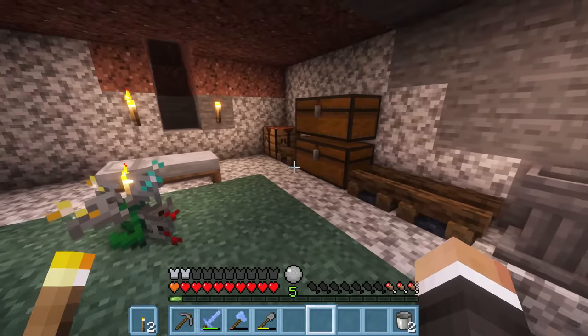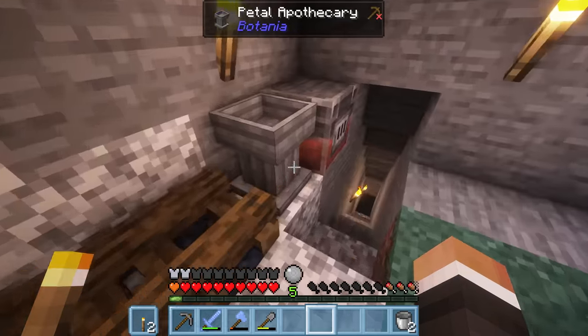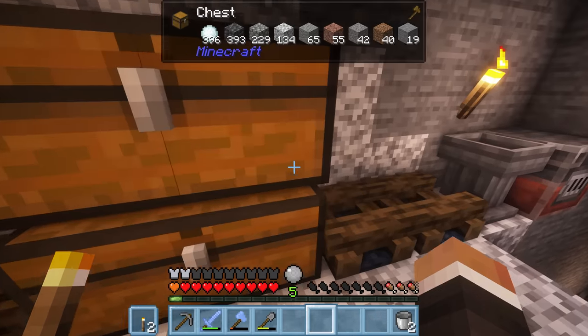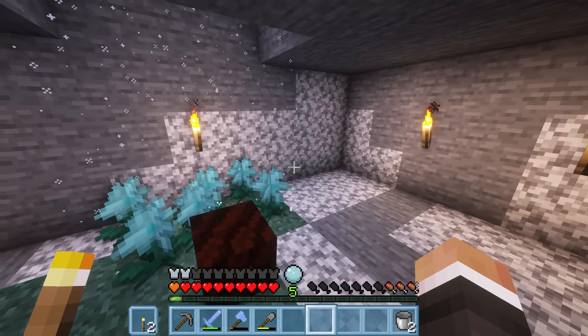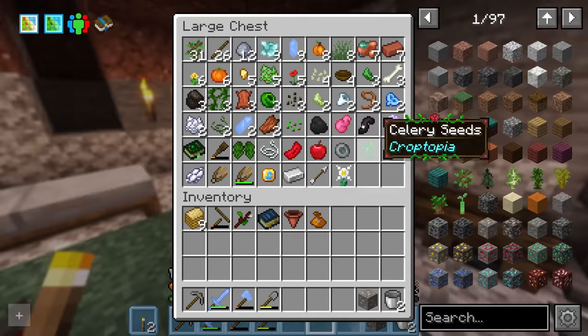One of the things we did in the last stream to get the resource generator was to dig all the way down to around Y level 20 to try and find a pool of lava. Unfortunately we were not successful — we found one individual lava source block that was just flowing down and kind of looked like a pool from the minimap. Between streams I've done more exploration, this time around Y level negative 50, and I have been successful in finding a pool of lava.